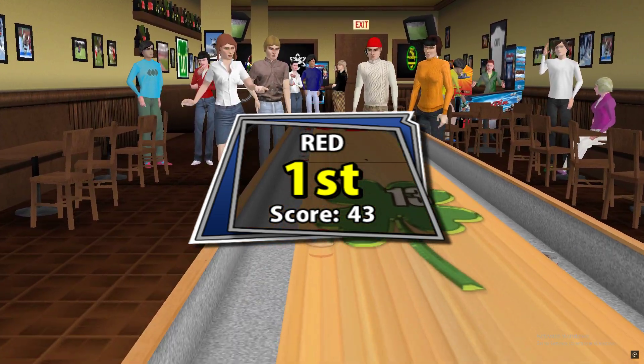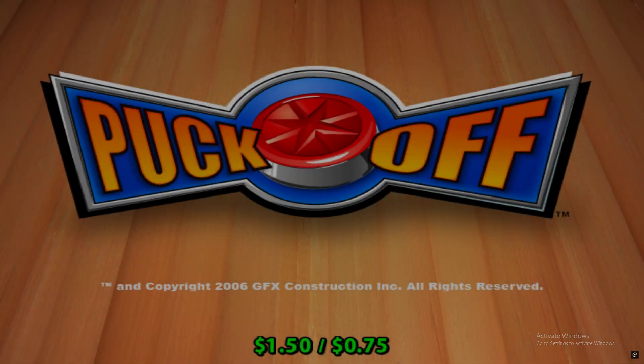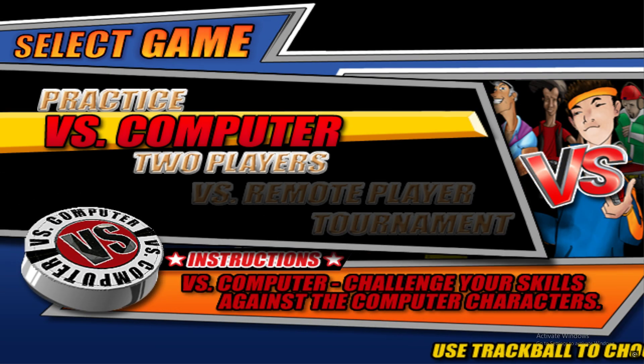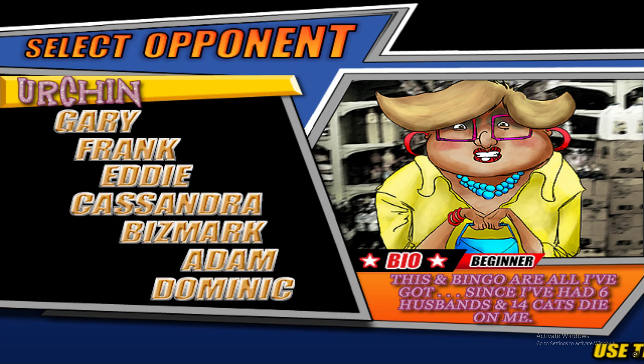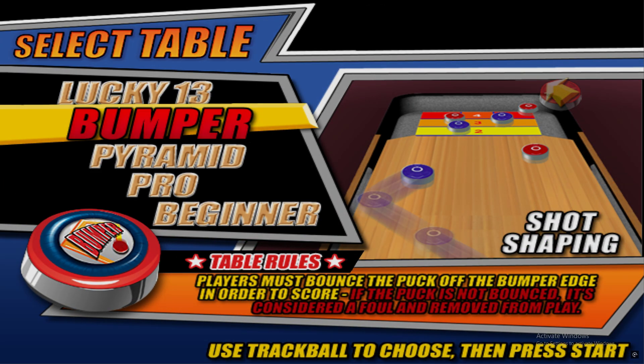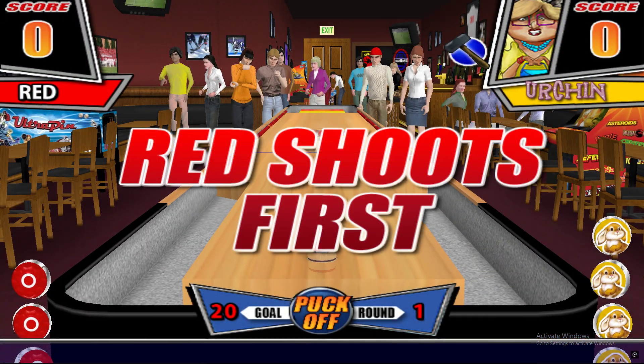That's a new high score. Urchin. Lucky 13. Crumper table. This is a 20 point game.